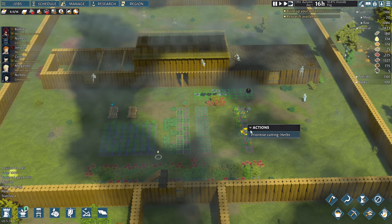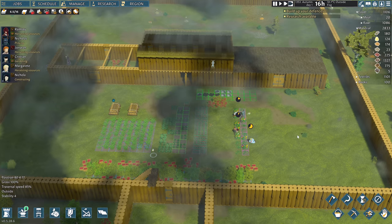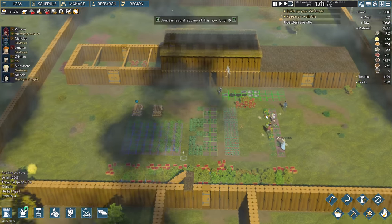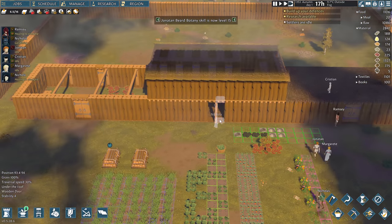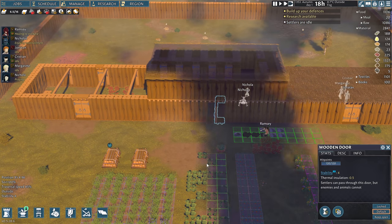We could probably use some windows as well. Some wooden windows — these can be opened and closed, I think, to help regulate the temperature. Build up your defenses — spike trap, and these merlons. We could use these to help protect our archers at some point, but they haven't sent any archers at us yet.